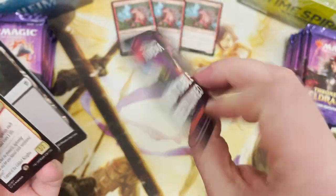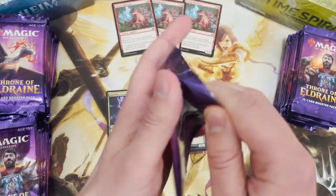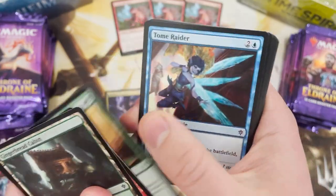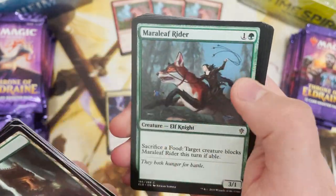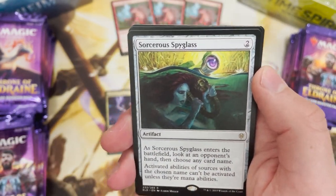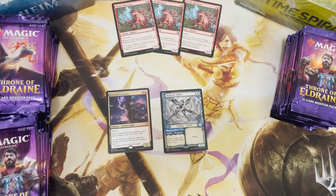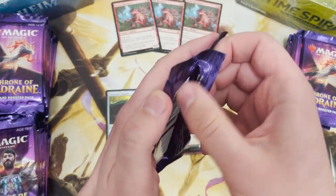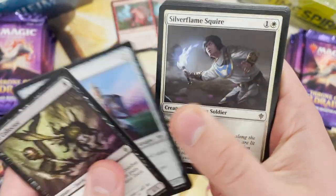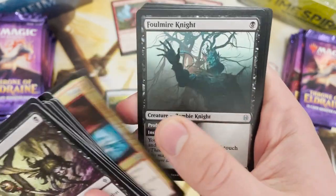Why am I opening this? Well, one: it is my favourite set ever. Two: someone sold it to me really cheap online. Three: I really want to get a foil Great Henge - that would be really special - or even an Oko. I have been known to pack a few Okos. We've got Sorceress Spy Glass in the rare, a forest, and an adventure card. Me and Oko are just drawn together, so we'll see if we get it in this box.